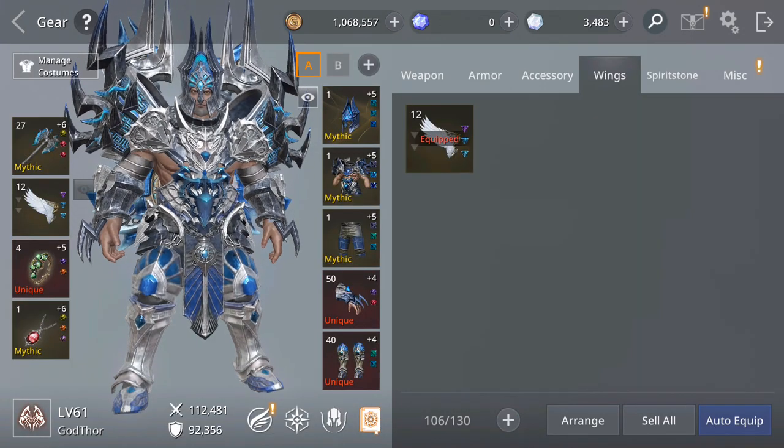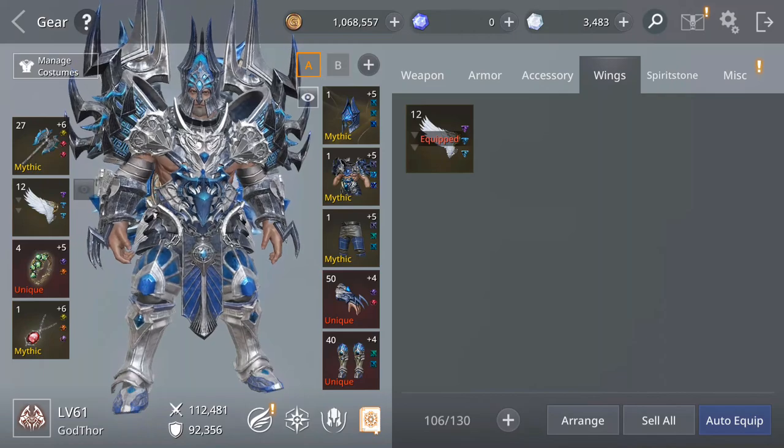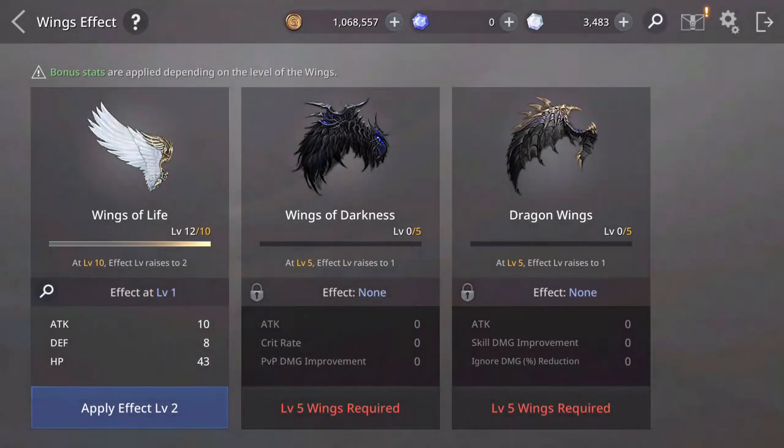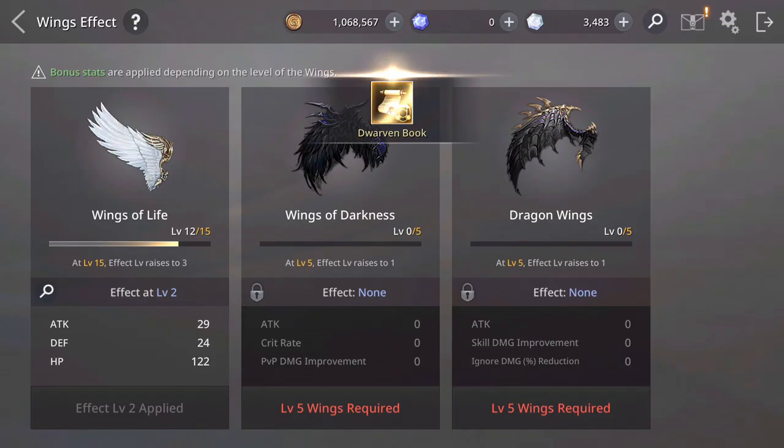I think we have the extra effect here. You tap the wings near your stats — see that exclamation mark — Apply Effect 2. So at level 10, let's do that and see what extra effect we get. Nice! The effect increased all the stats — attack, defense, and also health points.